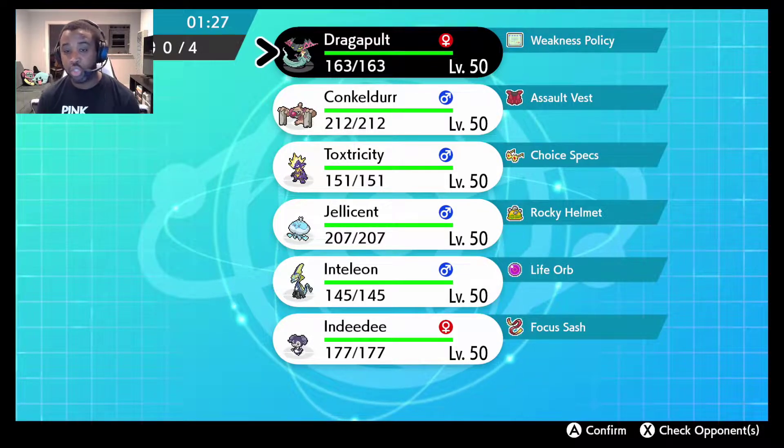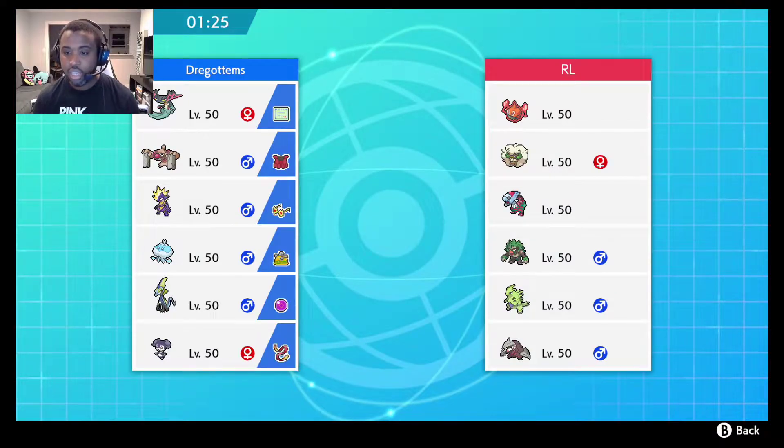Luckily we don't see Gujra here, but we do see a team wanting to set up speed and take control with Dracovish. Rillaboom is going to be a problem. They also have Sand. I don't think our Dragapult Toxtricity lead is going to be strong — I think this is going to be an Inteleon and Conkeldurr game for the most part.